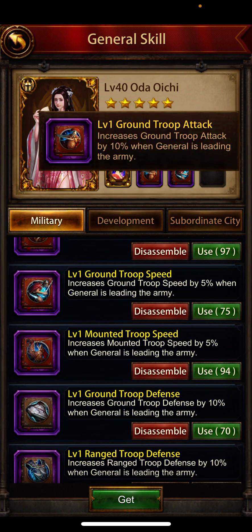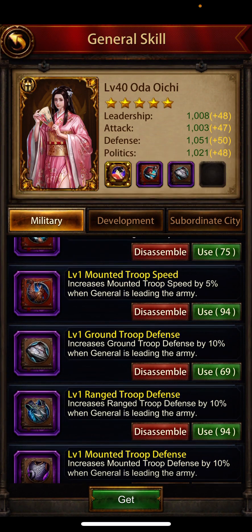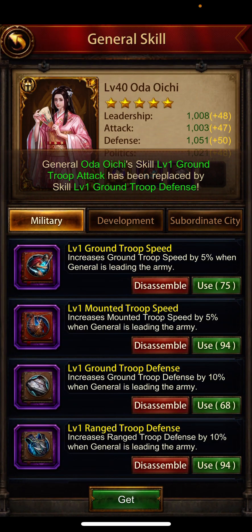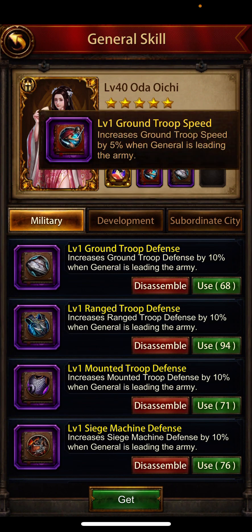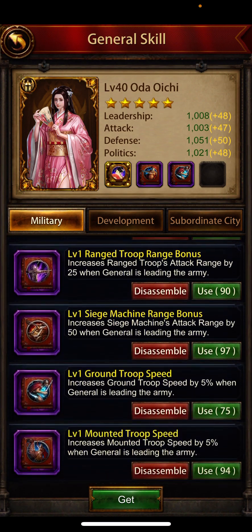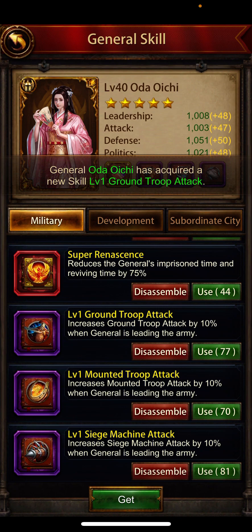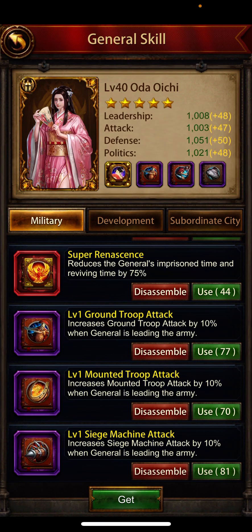This goes on and you replace these books — which are worth one page deconstructed — over and over again. Until eventually it goes through and picks up an empty space. Ground troop attack, ground troop speed, and ground troop defense — now you have all three. You just play this game where you replace the one that got replaced. Ground troop defense and speed, and we need ground troop attack. There we go. You do this all day long until eventually all three books are in place.